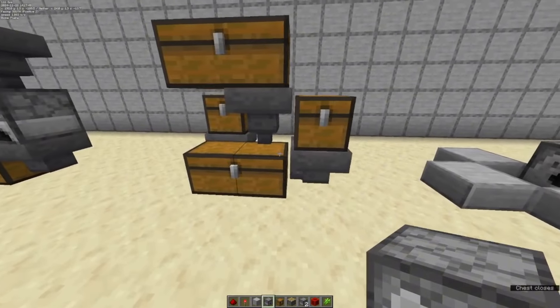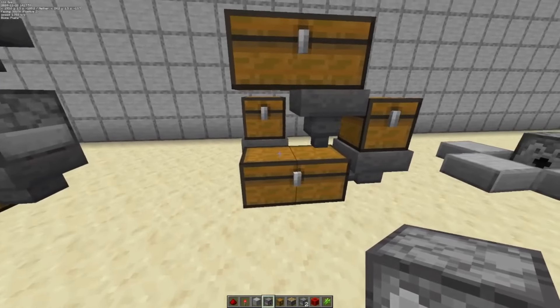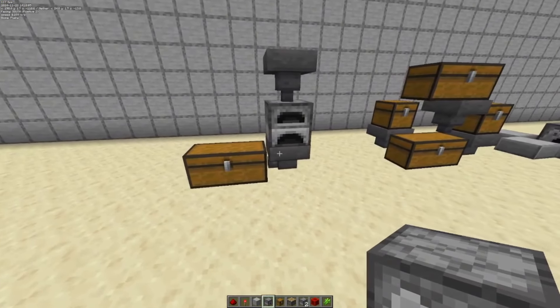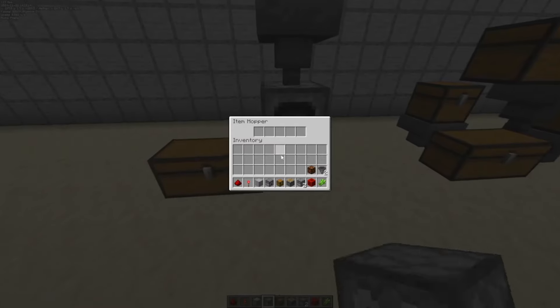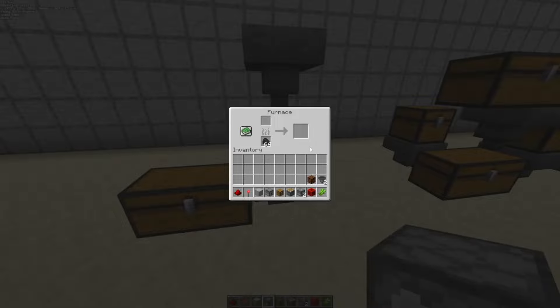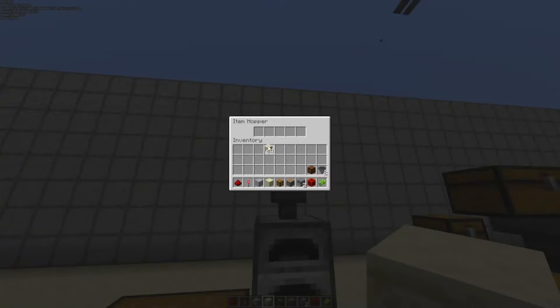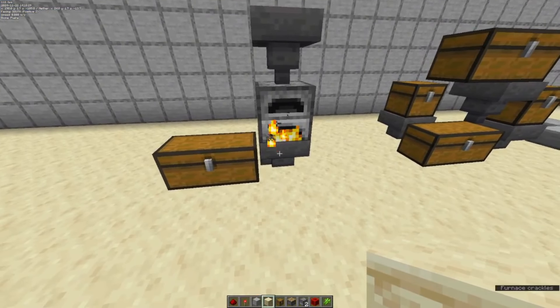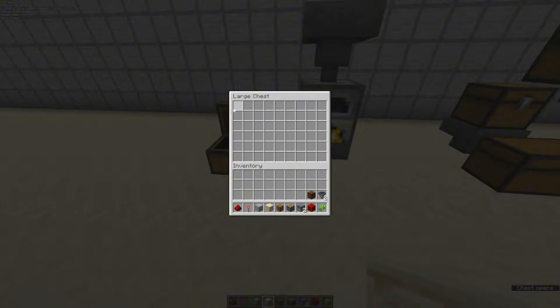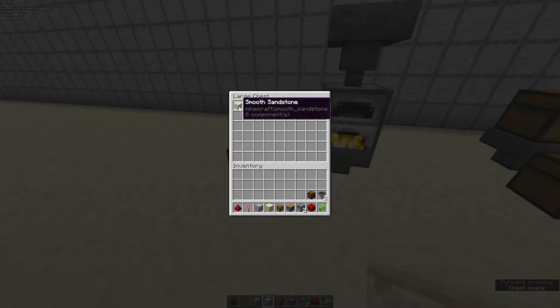Hoppers are gravity-fed, which means you cannot transport items upward with them — only downward or horizontally. One of the more notable things you can do with hoppers is create an automatic smelter. Hoppers underneath a furnace will remove items from the output slot, but not the fuel or input slot. So if we grab some sandstone and fill it up, it will automatically start smelting, and the hopper at the bottom will put the contents of the output slot into the chest.